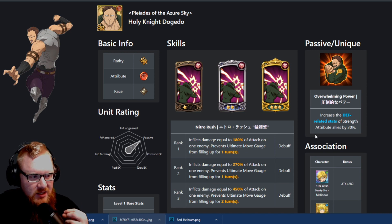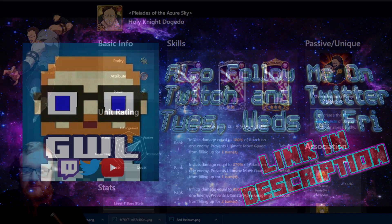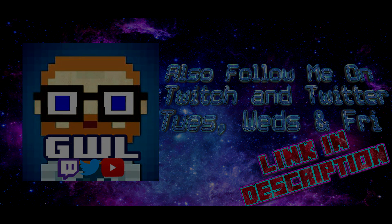That is Doggetto, our Pleiades of the Azure Sky — our second one that was released in the patch right now. If you did like this breakdown or you have something to add, put it in the comments below. Don't forget to sub, and if you want to catch us playing this game live, check the comments and the information below for the Twitch channel. Thank you so much and have a good day, guys. We'll see you next time.